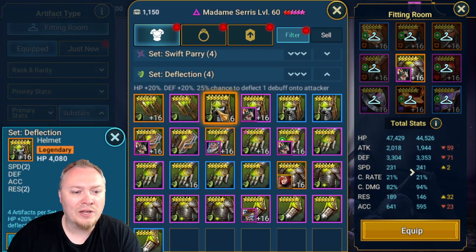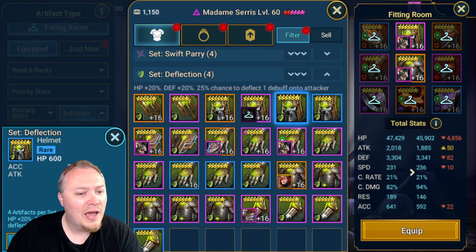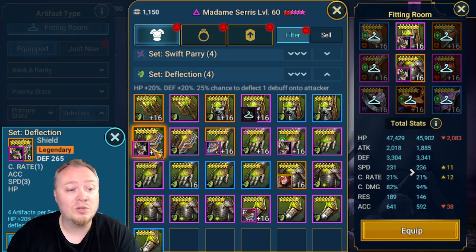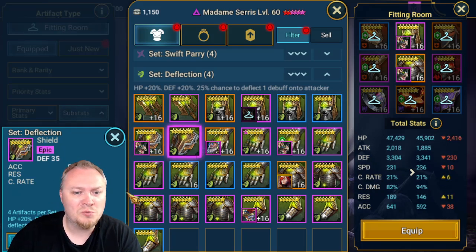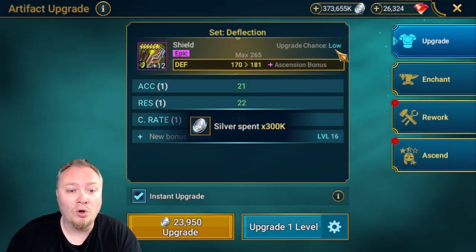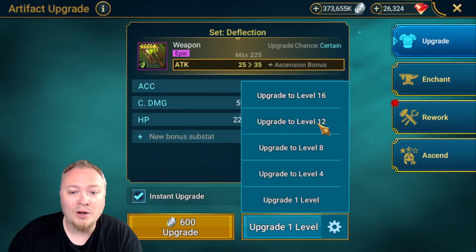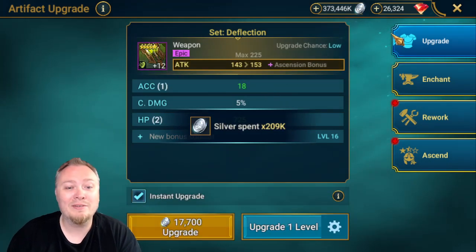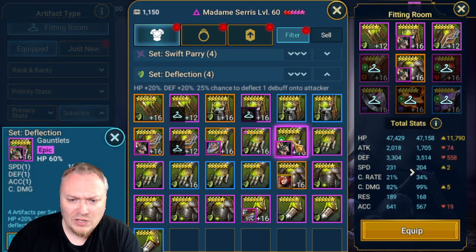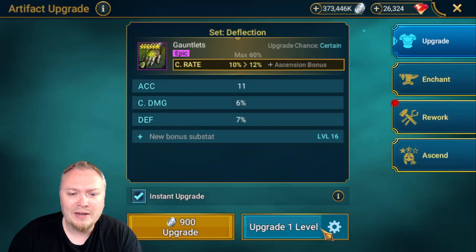All we're looking for here is basically what's the most Accuracy that we can get. You can even come in here — double rolls on this would be fine, or five-star gear if you need to. Looks like I have a lot of good speed gear here, so it will just depend on how some of these roll. I don't really want to use this shield or this weapon, but if that's all I have, then I could do that. As far as gloves go, we have a little bit of Accuracy there — Crit Rate and Accuracy.